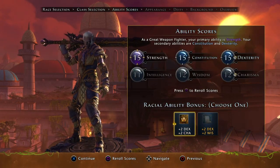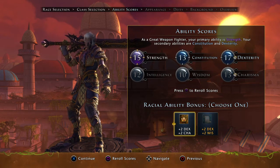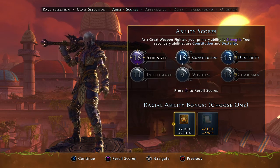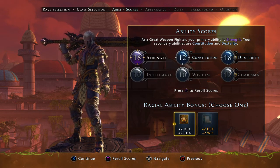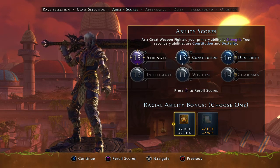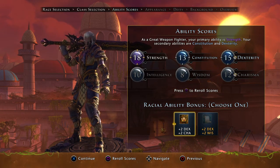Going with Drow for this example — we'd want the dexterity and the charisma. We want to get all the points into something like this. We want as many points as possible into charisma and the least amount of points as possible into intelligence and wisdom. The reason we're trying to get as much as possible into charisma early on is that it's not a main stat — the game doesn't consider it a main stat, so it won't let us get it too high. Luckily, strength, constitution, and dexterity all serve us very well.